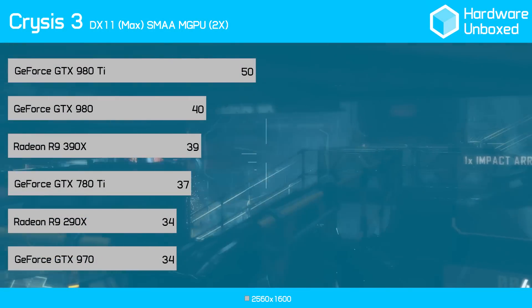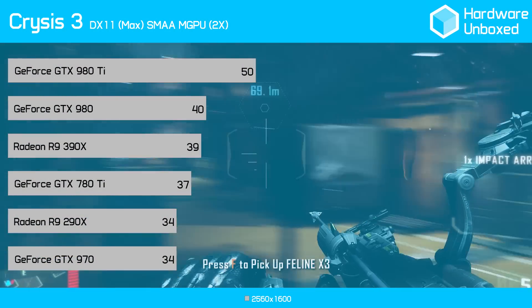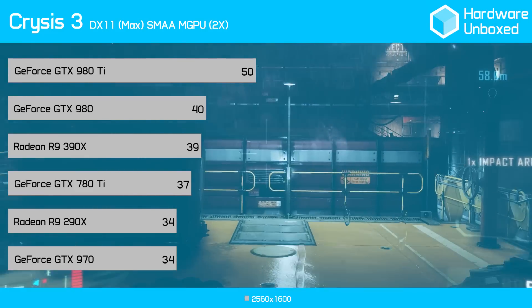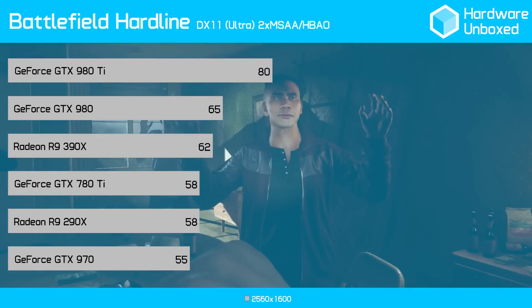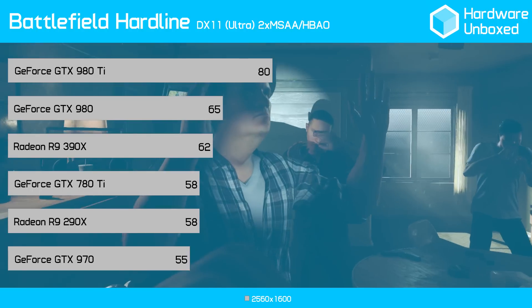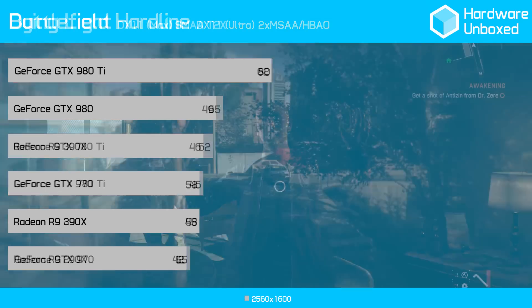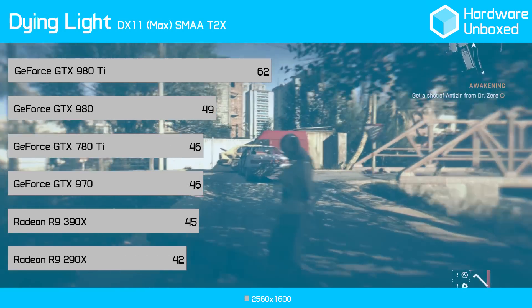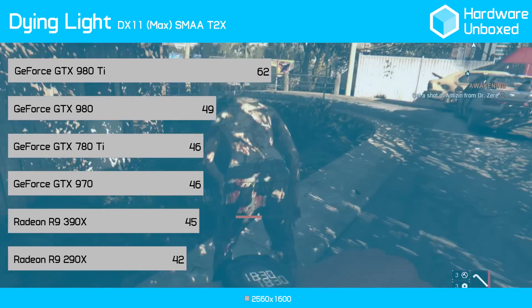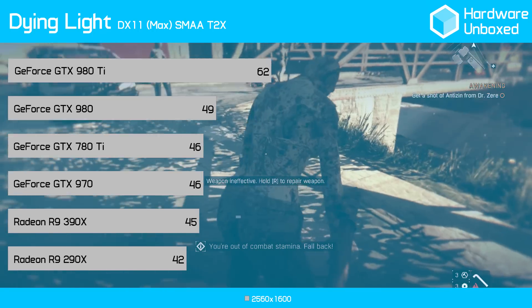So there's one thing left to do — let's take it to the lab and find out. In Crysis 3, the 390X produced 39 frames per second, 5 frames higher than the 290X and just a single frame behind the GTX 980. In Battlefield Hardline, we saw the 390X get a smooth 62 frames per second, 4 more than the 290X and 3 less than the GTX 980. In Dying Light, the 390X gave us a playable 45 frames, just 3 more than the 290X and 4 less than the GTX 980.